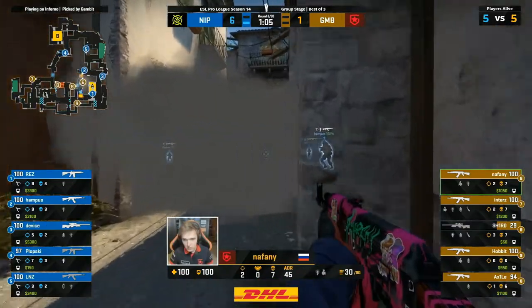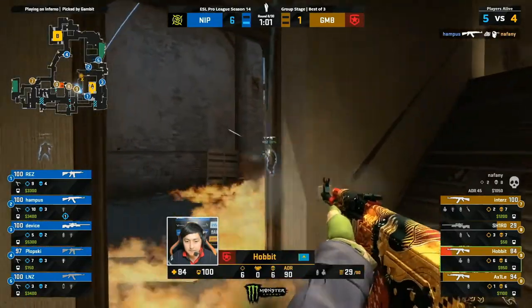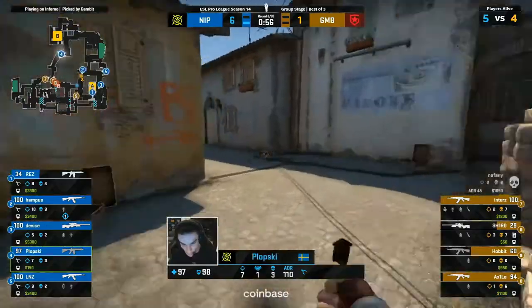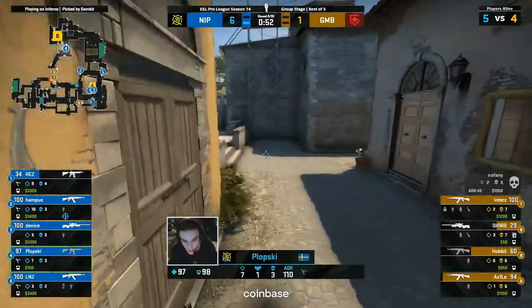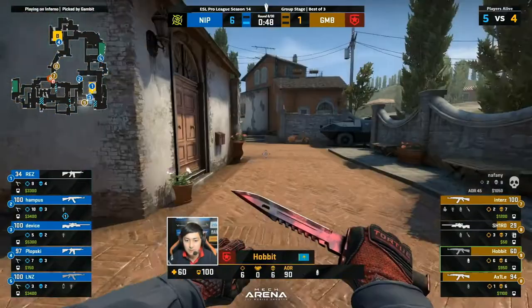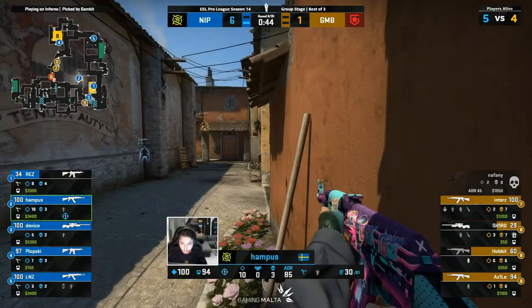What a treat for Naphany — so he's ahead, or was ahead, past tense, courtesy of the Hampus spray. Good damage from Hobbit — he keeps him on notice. And if they want to go back to Plopski's B, they do put a lot of responsibility on the shoulders of this man. He's seen something here — Plopski's gotten wind of this line, rotating back over. I think it's really on Hobbit to cause an issue with his apps lurk. If he can keep the players on A planted, then we can isolate some fights for Gambit over towards B.